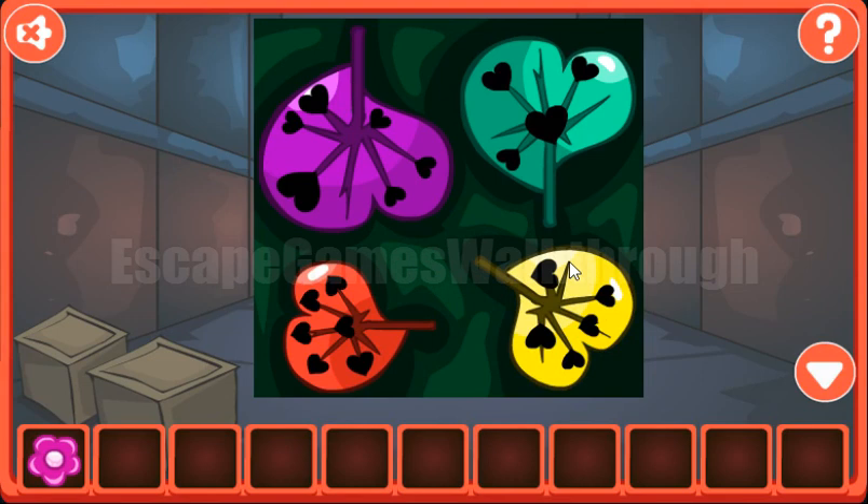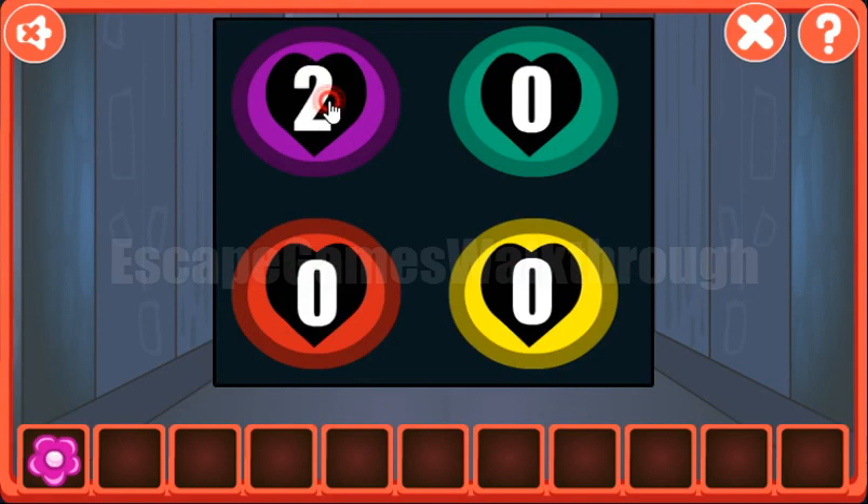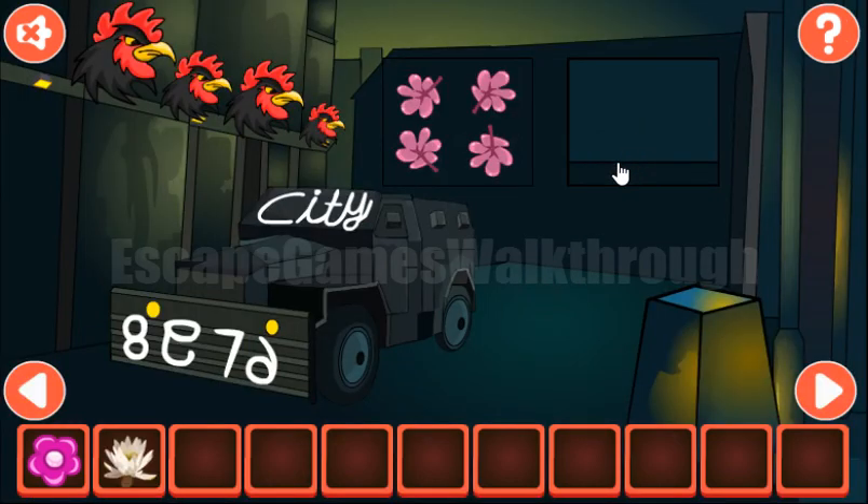Here we have various hints. The first hint is the color of the leaf and number of hearts. For purple it's 6 hearts, for green 4 hearts, red 6 hearts, and yellow 5 hearts. These numbers we need to enter here: 6, 4, 6 and 5. We've got the water lily.